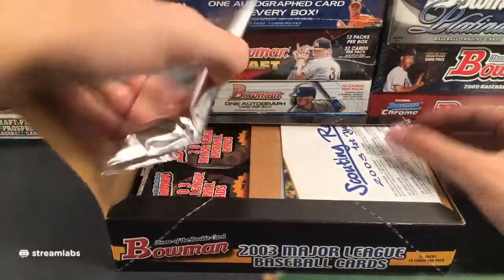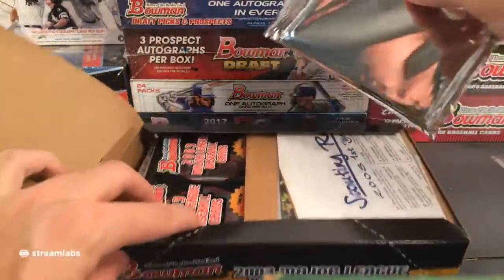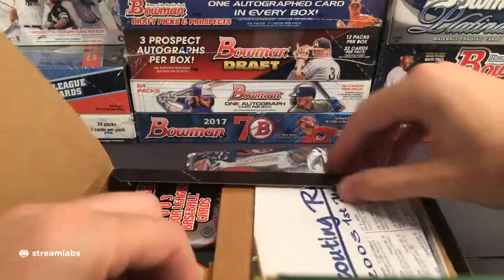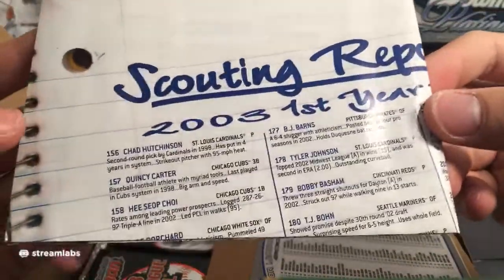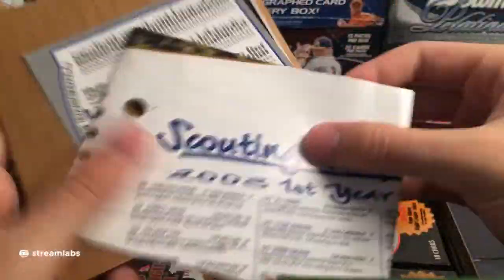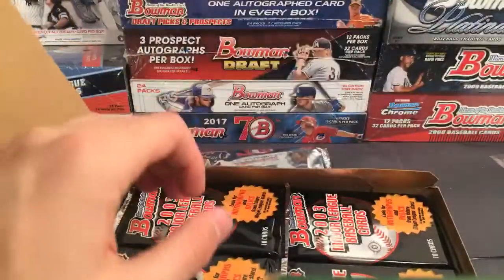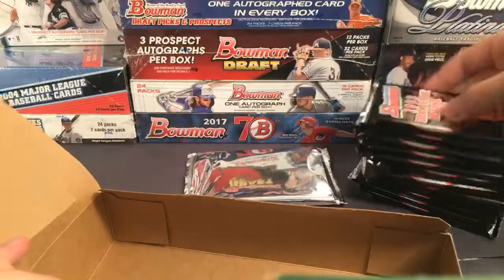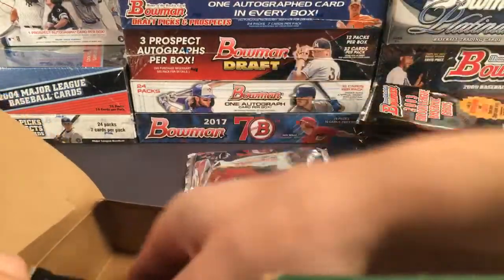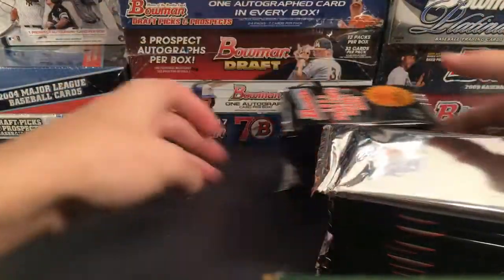John Buck debuted in 2004 and John Buckley debuted in 1890 — and that's it for John Bucks. Thank you Brickner, good stat. Oh — that is actually a nice hit right there. That is a second-year Albert Pujols gold foil parallel — a little bit off center, but that's the thick stock. Gold parallel Albert Pujols second year for the Cardinals. That's a nice one.